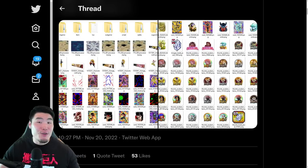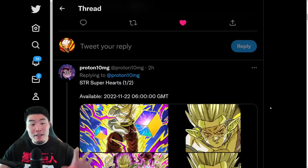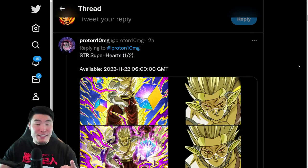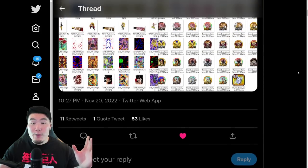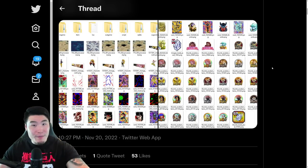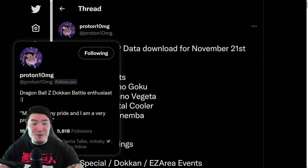Within the last few hours, Global and JP got basically the exact same data download for the upcoming Heroes Collab, which is starting on November 22nd at 6am GMT, or 2am Eastern Time. Since Proton hasn't had a chance to get to the Global side yet, we'll be using the JP assets, but this applies to both sides of the game. Big shoutout to my boy Proton10MG on Twitter for posting all these assets.